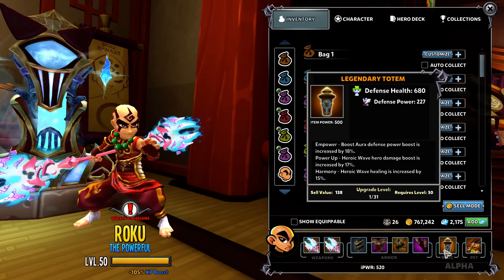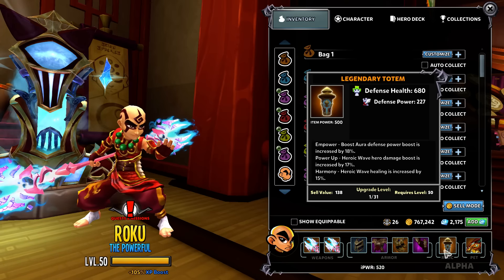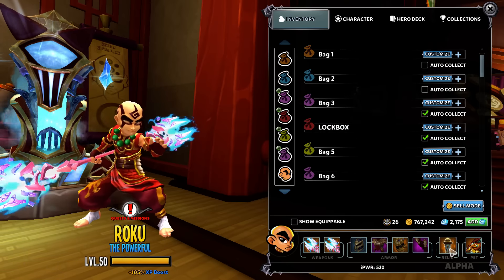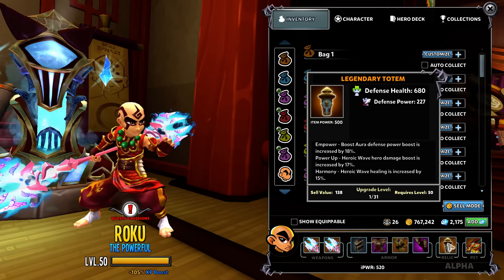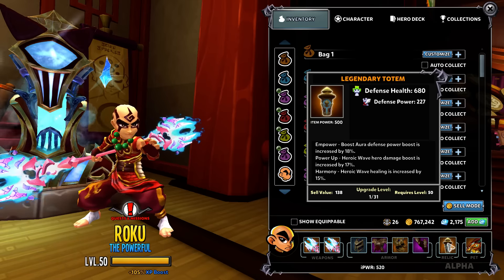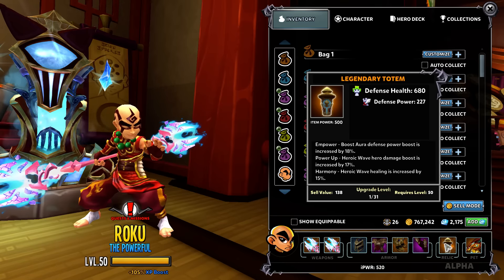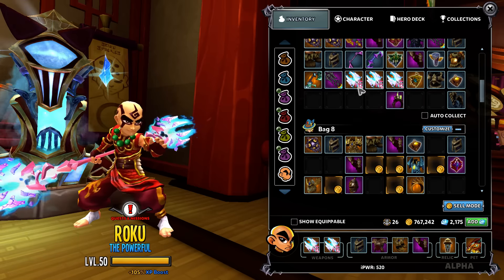I want Superconductor for the top passive instead of Empower Boost Aura. I want it on a ring, and I don't want Empowerment — I want Superconductor. I need ability power and hero crit chance, not defensive health and defensive power. It rolled pretty good overall; the Boost Aura is the only issue. If you're building around defensive health you want totems; for ability power and hero damage you want rings, and medallions are for defensive power.